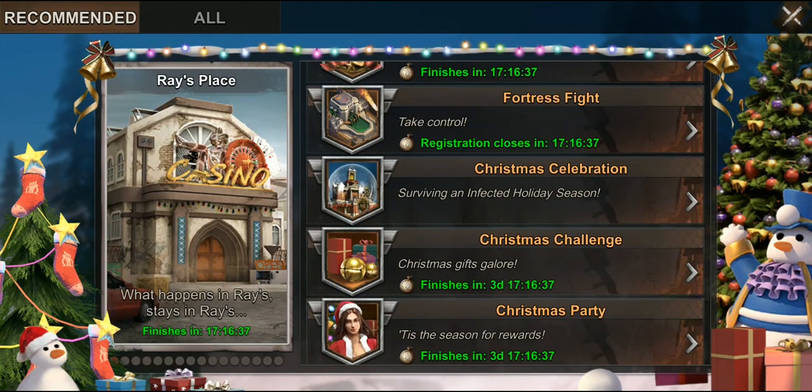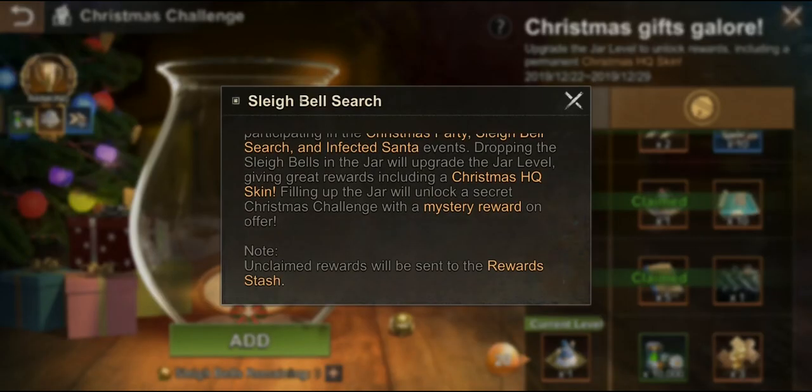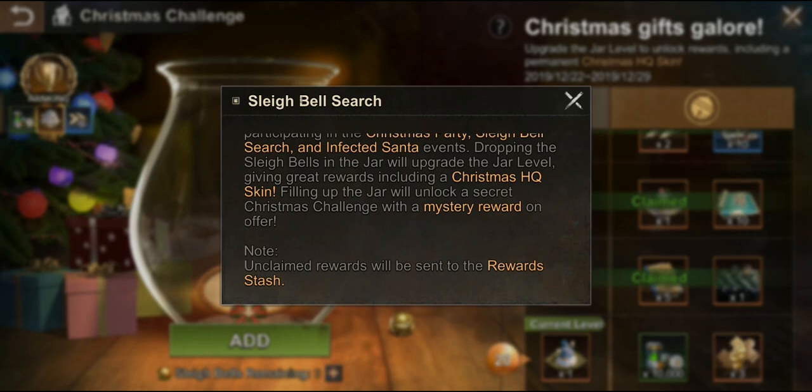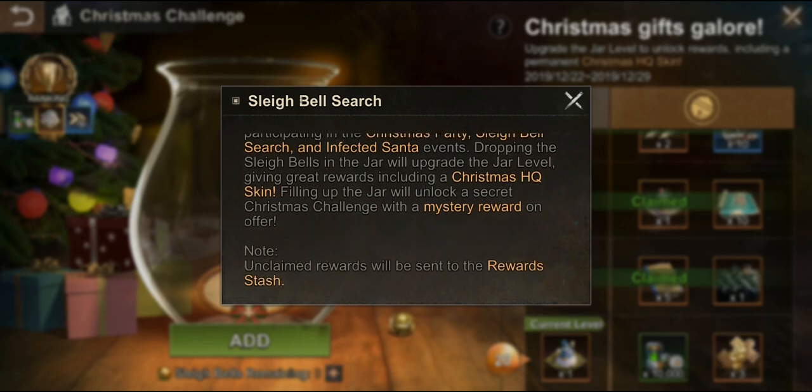For the bell jar, there's a special gift once you completely fill the tree. Unclaimed rewards will be stashed in the stash. Filling up the jar unlocks a mystery reward - specifically a secret Christmas challenge skin as a mystery reward.